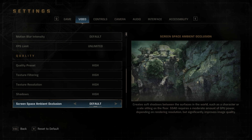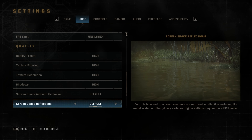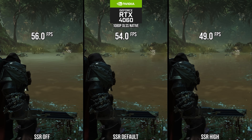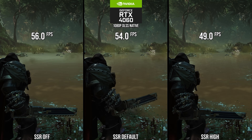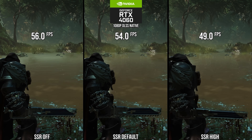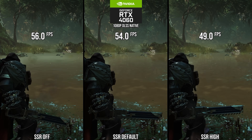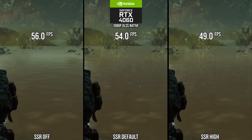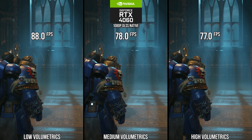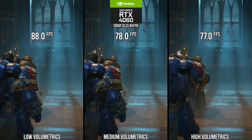For optimized settings, starting with SSR: going down to the default setting will notably degrade the visual quality — seemingly in resolution — but you get a 10% performance win, which is worth taking for optimized settings. For volumetrics, going down to low makes them a little too chunky; medium is scarcely going to look different and gets you 1% better performance.